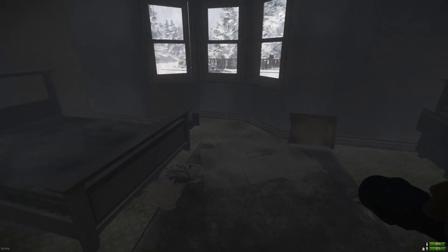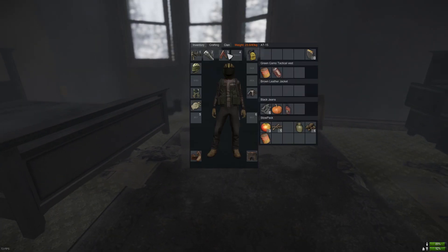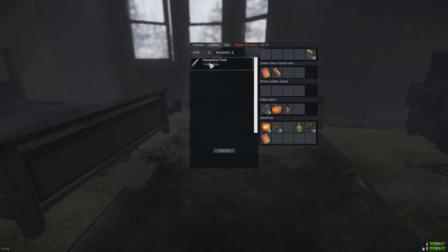Number one crafting item from rags is a horseshoe pack — if you can't find a backpack, a horseshoe pack is going to save your life and give you five extra slots to put things in.